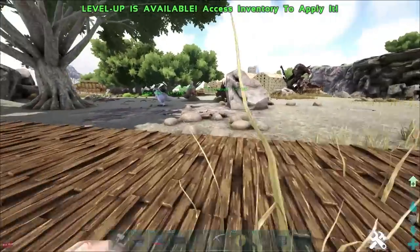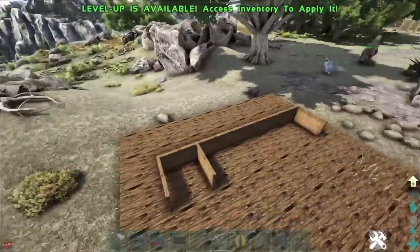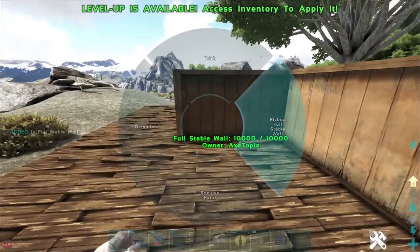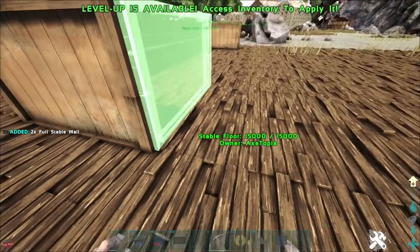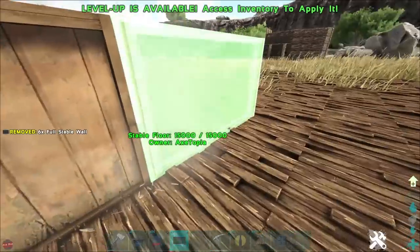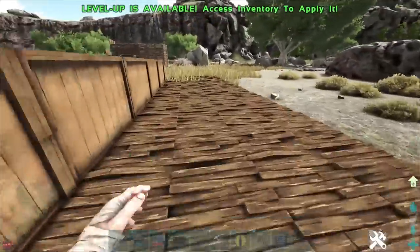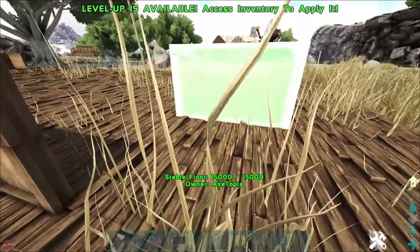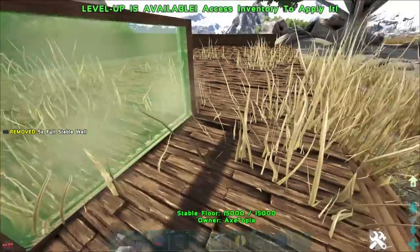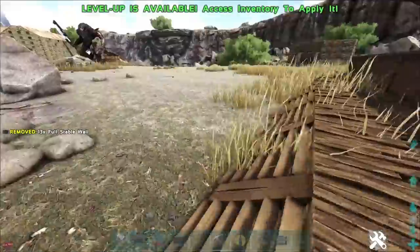We've got these full stables which are really cool and kind of fit in with the western style. This would be the bit where you'd stand, maybe sit on a bench and wait for the Diplo. I'm not sure how far I want it to go. By the way, I am no expert builder - just when I'm in the mood for it I do an okay job. I'm sure if you lot started building it would look a whole lot better than this. You'd have to let me know in the comments how good or bad you think this is.